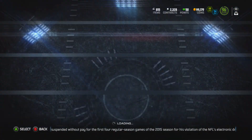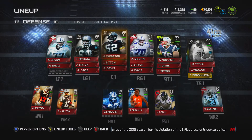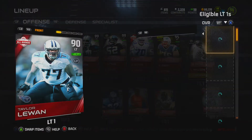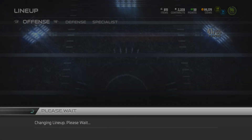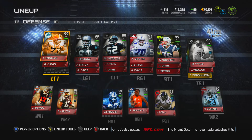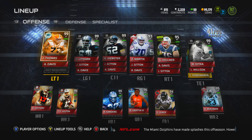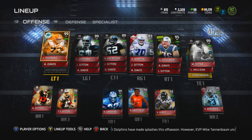That's gonna put 99s all across my line. Look at that left side of the line right there — Joe Thomas 99, Jean Upsell 99, Mike Webster 99, and then 93 and 95 on the other side. Not as good as the left side, but fantastic nonetheless.